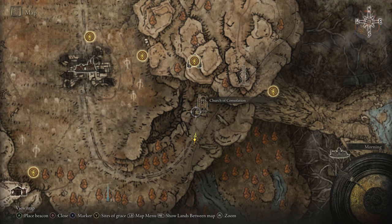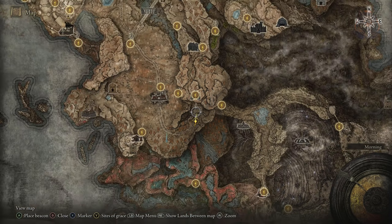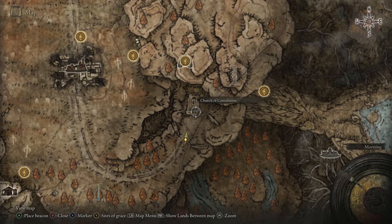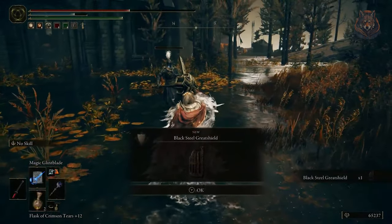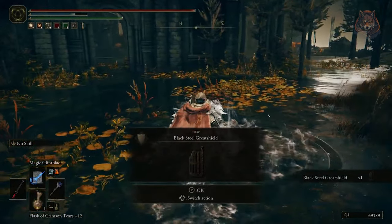The Black Knight Great Hammer and Great Shield drop from this knight in the church. There is another knight in Castle Ensis who drops the same stuff, so you won't get everything from this one knight because he doesn't respawn — you'll have to get it from the other one in Castle Ensis.